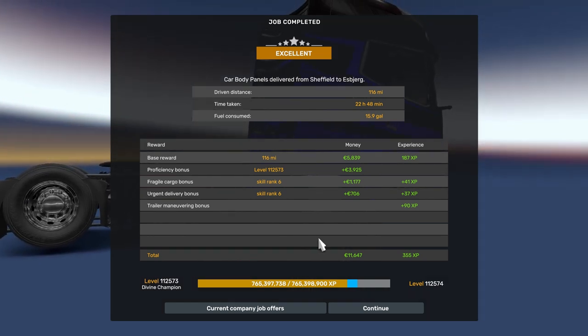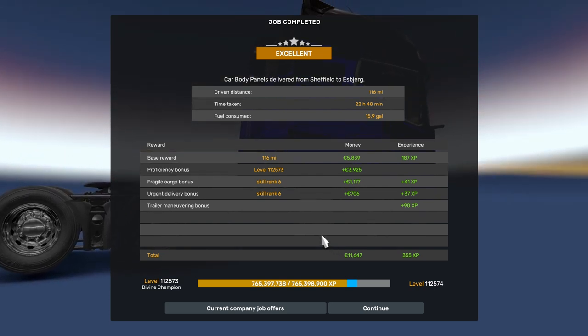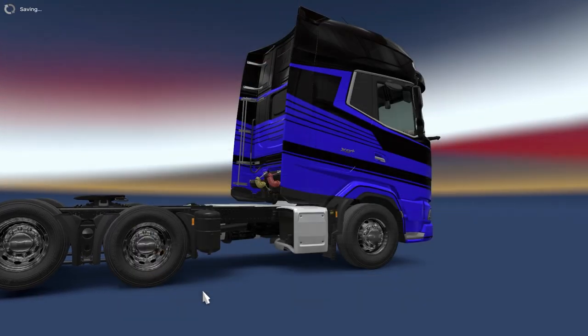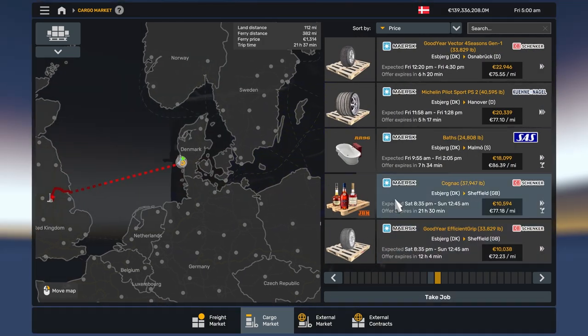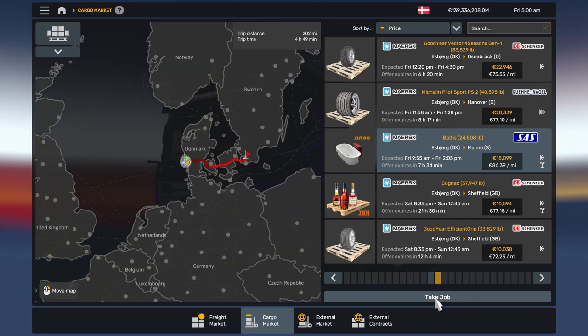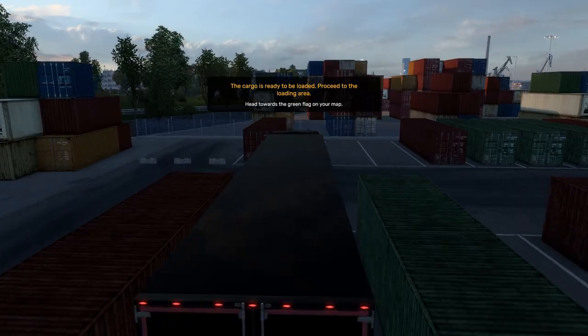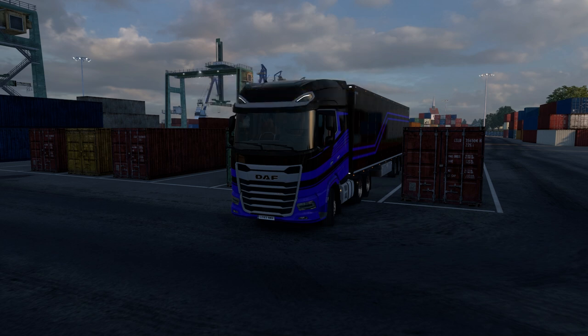Alright, so we did an exit of 116 miles. It took us 22 hours and 48 minutes. We used 15.9 gallons of fuel. I did not like it, so I don't know. Thank you for watching, thank you everyone. That has been support of the channel. And we'll see you in the next video. Bye!